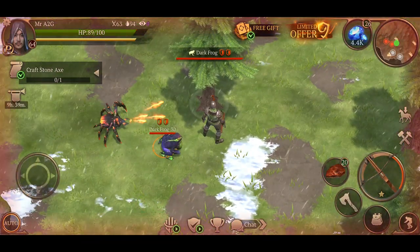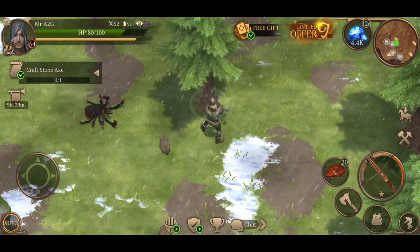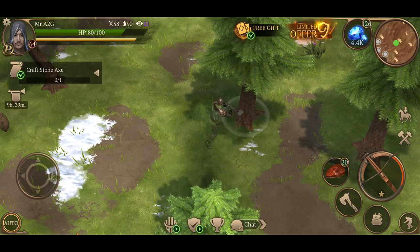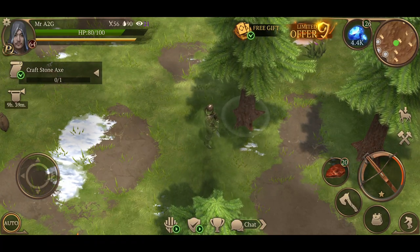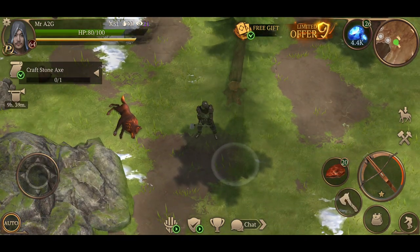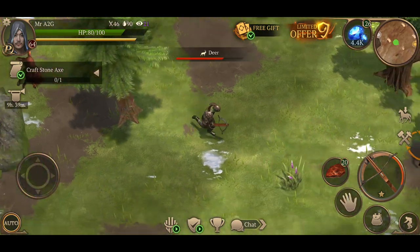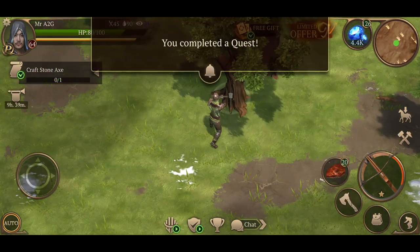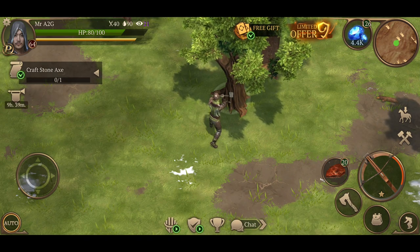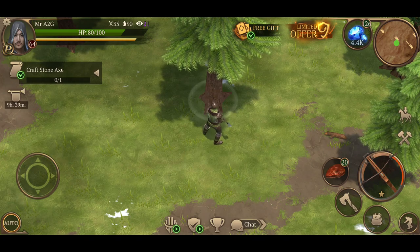As I'm continuing along, you'll notice that my Exile will take damage, and hunger and thirst points reduce and go down over time. What I want you guys to look at further along in the video is that eventually you'll notice the Exile will automatically self-heal with food, water, whatever it needs to regenerate itself. In theory, you can sit your phone on the table and walk away in confidence, so long as you've got enough weapon durability, food, armor, and heals.